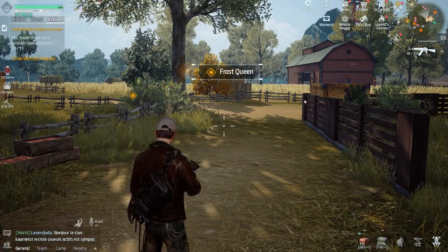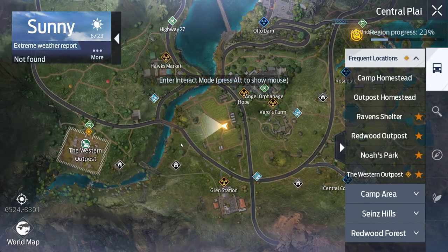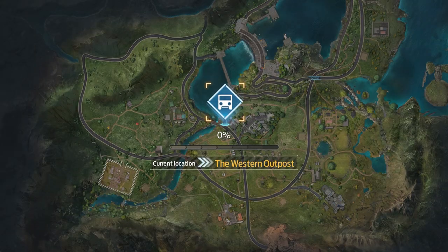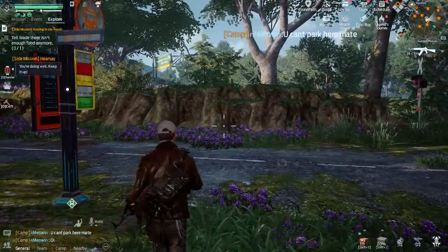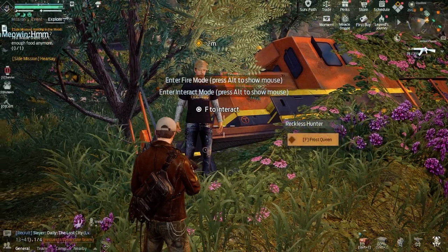Then last up we have the Legendary Frost Queen. I had a similar issue with this one where it's bugged. So once you've done the Raging Bison, head back to the Western Outpost. The guy you need to speak to is actually outside the front of the Western Outpost - he doesn't appear the first time. No icons on the screen, no map objectives pop up at all. What you have to do is restart the game. If he doesn't appear, head to this location and you can speak to him right there.